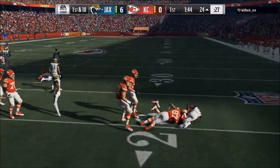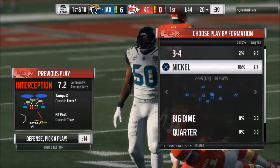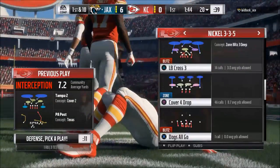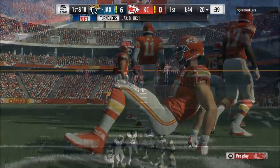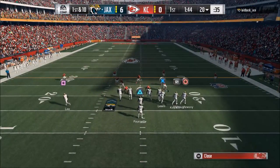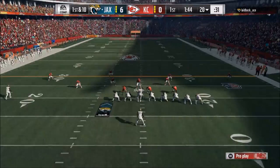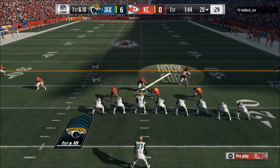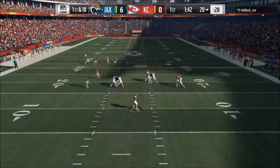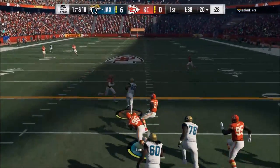Make sure you're coming out in the same play every single time — it should be a routine, no question what play you're going to call. I always know I'm coming out in Nickel 3-2-5, and 99% of the time I'm going to come out in Cover 4. Then immediately I'm going to Cross Man my safeties up, and then from there I look. I'm always going to shift my linemen to the right. Those are things that happen every single time.